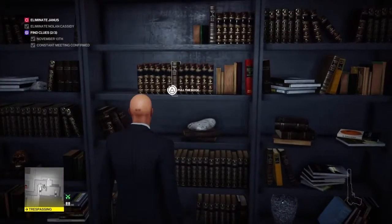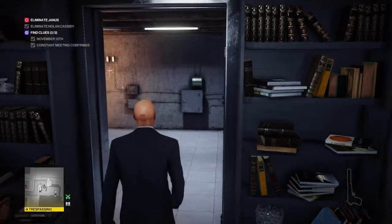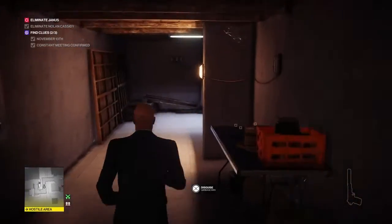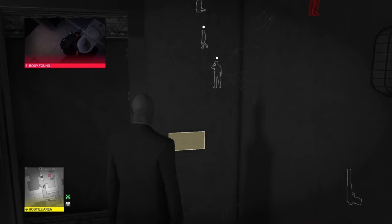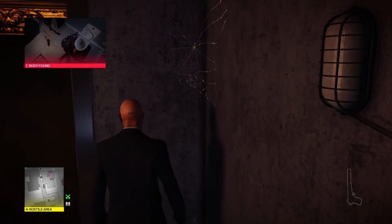Through the basement we come to two doors — one leads to the garden and one leads to a secret little book room. On the bookshelf, just like James Bond, we trigger the secret door and that gets us the Tunnel Ducks Brawl challenge — it won't pop for me because I accidentally got it during a practice run. At the far end of the tunnel it brings us out into Janus's basement.